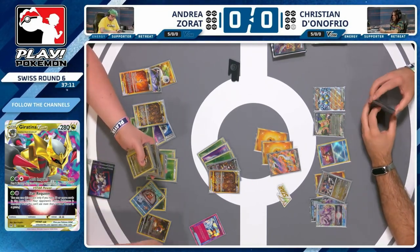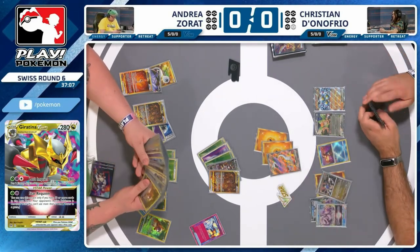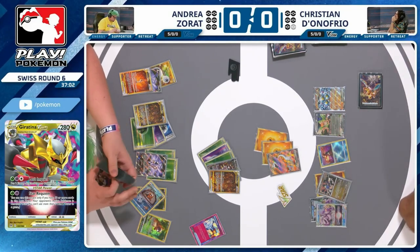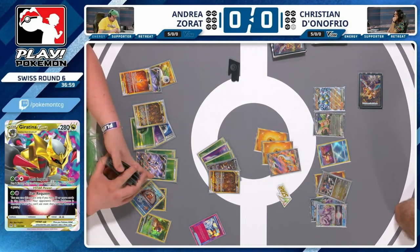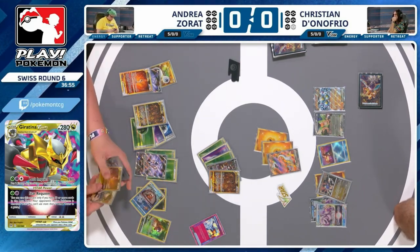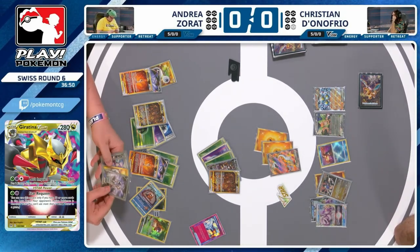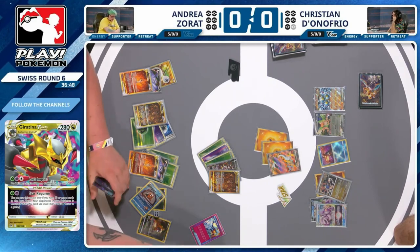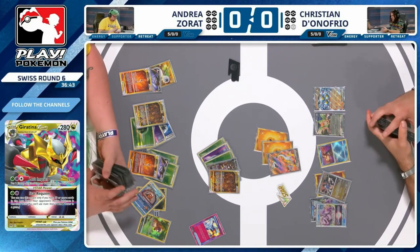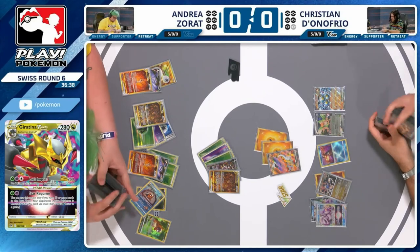I'm a little surprised with the V-Star power being used here from Andrea. It felt like your turn was pretty much done — you've already attached, you've already found the ideal play with your Prime Catcher. I kind of like just holding on to the Arceus V-Star power for a later time, so you don't have to worry about the Barrel maybe whiffing. What you've done is got another Arceus into play, which is a bit more hit points, but doesn't actually change the game plan too much. It's going to be a Judge, I think, here from Andrea. Maybe that was the other card and the reason why we're going for this play. No Supporter played this turn.